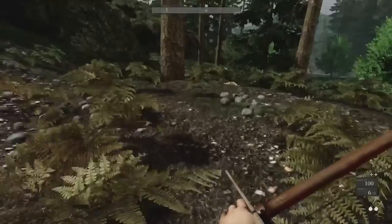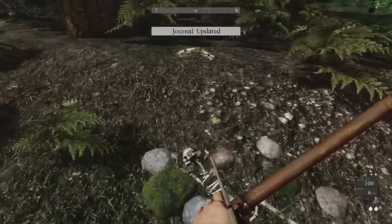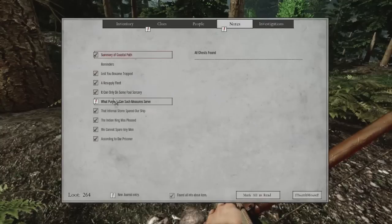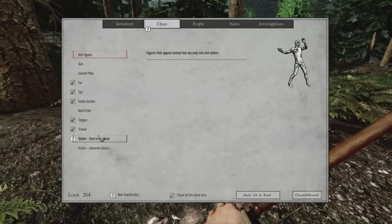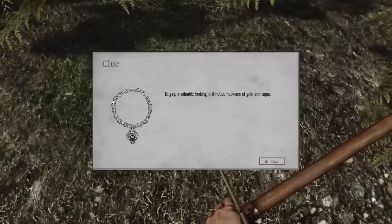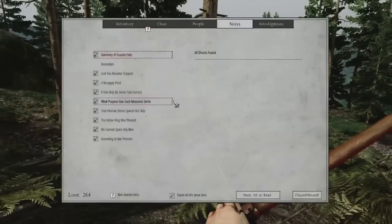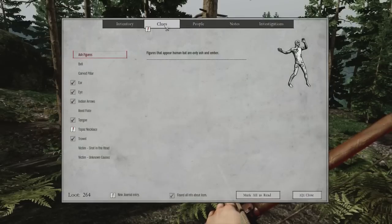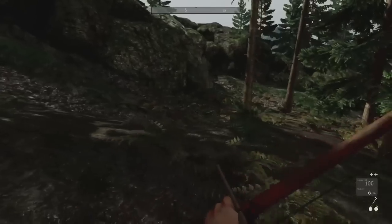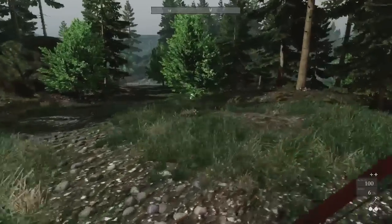We find some bones — 'bullet hole in the forehead, well it wouldn't be Martha would it.' We examine them: remains found at Shellgrove, with a distinctive necklace of gold and topaz. Perhaps we'll take that back to Captain Eastgrove and see if it looks familiar to him.